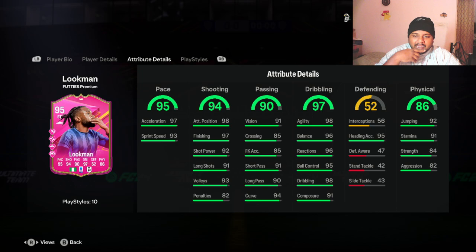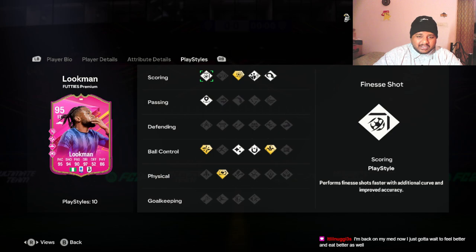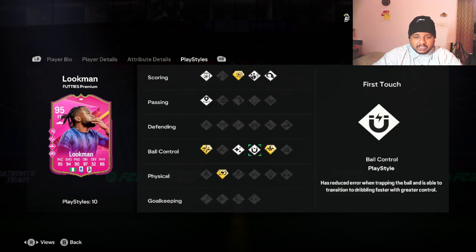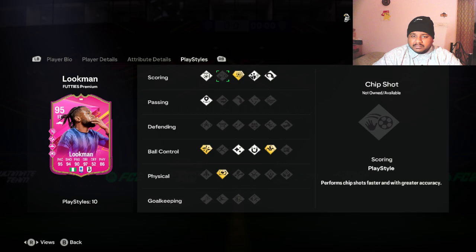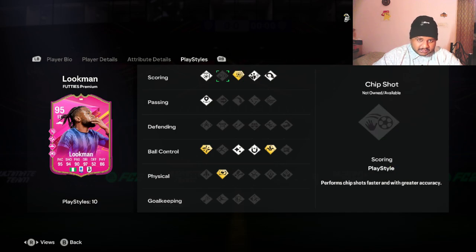He has 94 curve as well, 91 short pass, 90 long pass — so even if you're using him at right mid or right wing he's gonna be really good. He has 91 stamina, 92 jumping, 95 heading accuracy. For playstyle pluses he has power shot, finesse shot, technical plus, trickster plus, and relentless plus — pretty decent playstyle pluses.